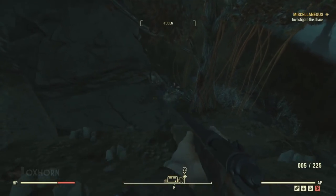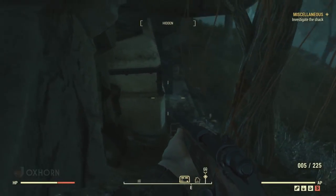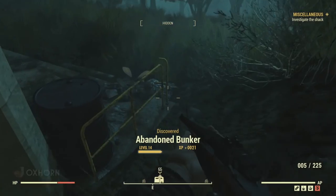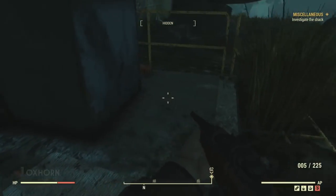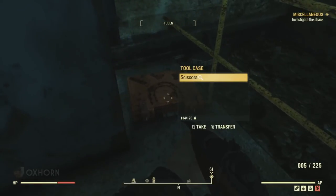One day, while exploring the Mire close to Vault 94, we stumble upon an abandoned bunker. This was one of the locations in the Mire that was marked on our map when we discovered the East Ridge Lookout in my video on Shelby O'Rourke. The first thing we notice is the symbol of the Free States painted on the door — so this was a Free State bunker.